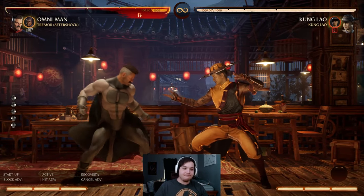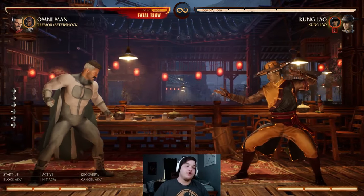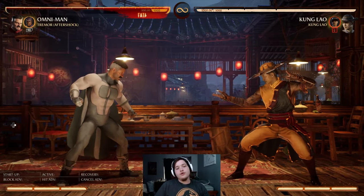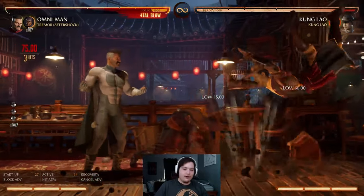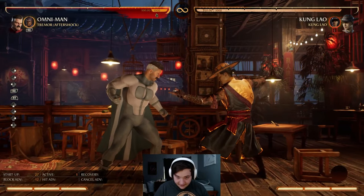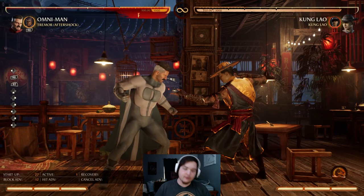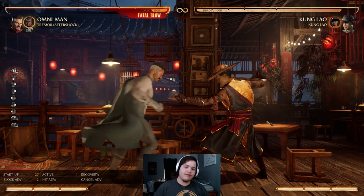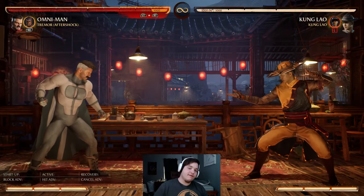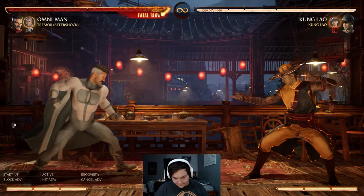You start off in the Aftershock variation, and from this you have four different moves. You can do Stance Change, which changes his stances — more on that later. You can do Back RB, which is a little low. This move is good but it is unsafe, so be careful throwing it out mid block strings. It's incredible for mix-ups, but throwing this move out on its own I wouldn't recommend very often, since you're kind of stuck during the whole animation.